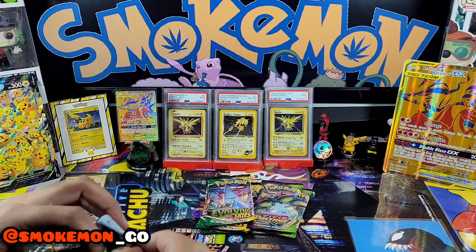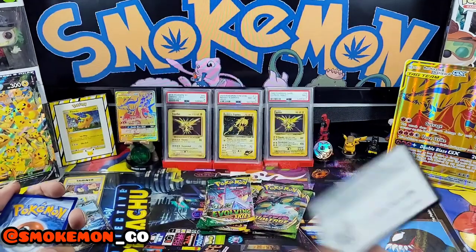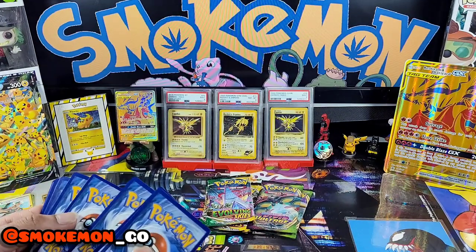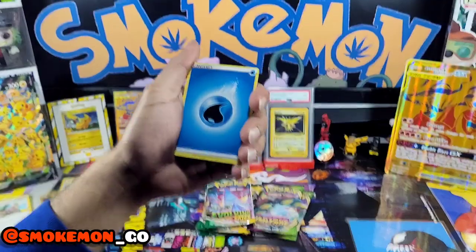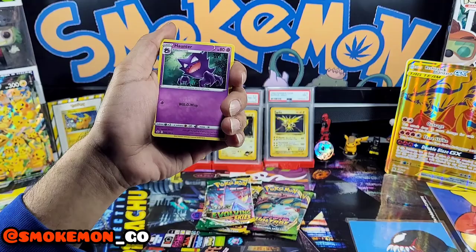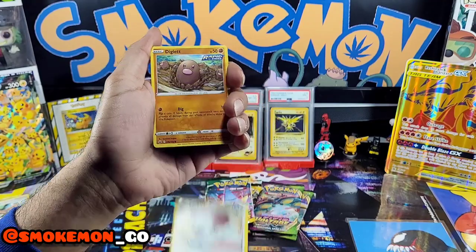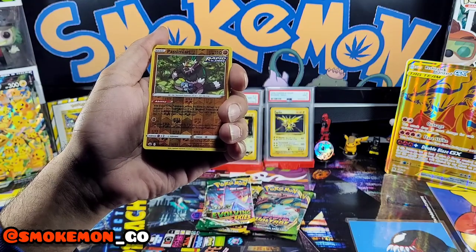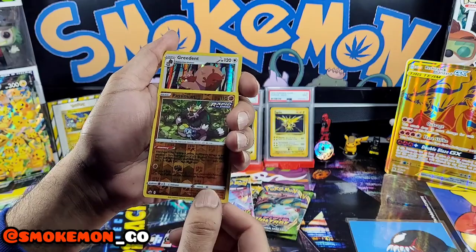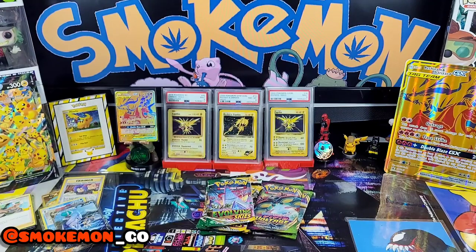Regardless of anything else, we've got that. Let's open this last Chilling Reign pack — it's a white coat one, that's a good sign. One, two, three, four — water. Clara Broly, Haunter, Moosewood, Applin, a Diglett, a Larvesta, an Inkay, a Palpitoad — and a Greedent holo. So that's a reverse rare — not bad from the Chilling Reign side, not gonna lie.